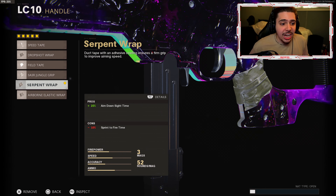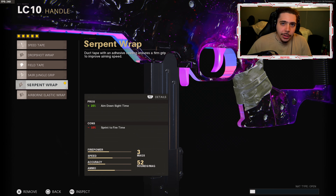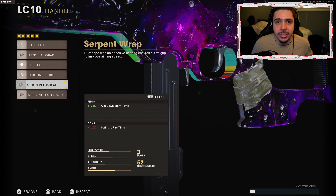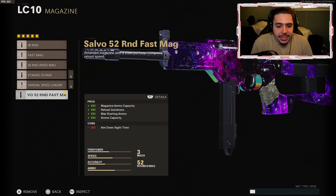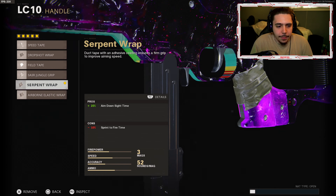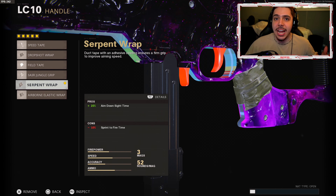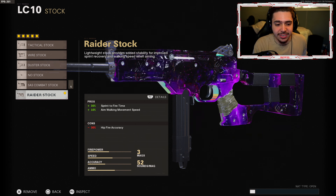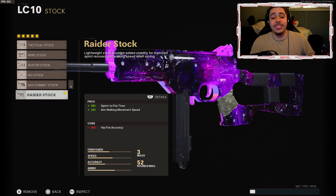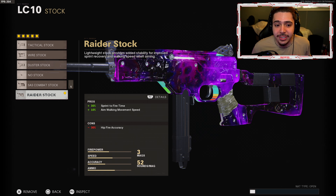Next we got the mobility attachment: Serpent wrap, plus 25% aim down sight time. It kind of cancels some stuff out too, because if we go back to the magazine, it's negative 25% aim down sight time, and here we fix it. So aim down sight time is default — not slower, not quicker, just normal. And then finally our true mobility attachment: plus 30% sprint to fire time, so our weapon comes up quicker after sprinting, and plus 10% aim walking movement speed so we can strafe quicker, making it harder for enemies to hit their shots on us.